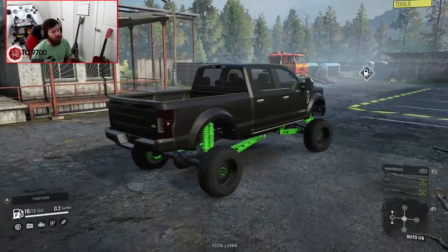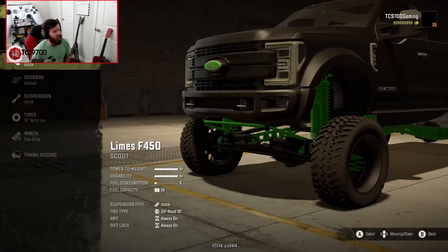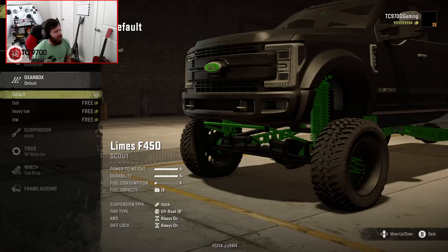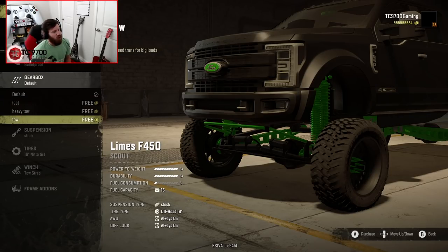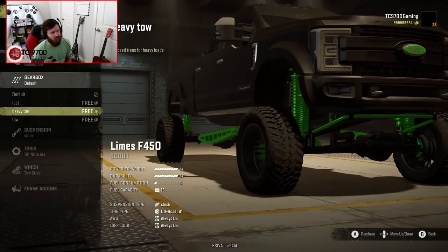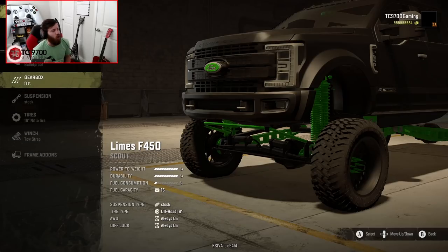It has that classic sound that honestly just goes so well with this particular truck. Engine-wise, really simple: stock, built, bulletproof — straight to bulletproof on this one. Gearbox-wise you've got default, fast, heavy tow, and tow. The tow transmission is for standard gooseneck trailer hauls, the heavy tow is for really massively heavy hauls, and the fast one is what we're going to go with — max engine with the fast transmission.